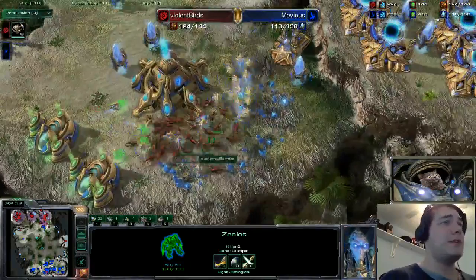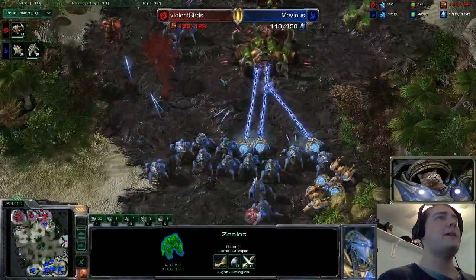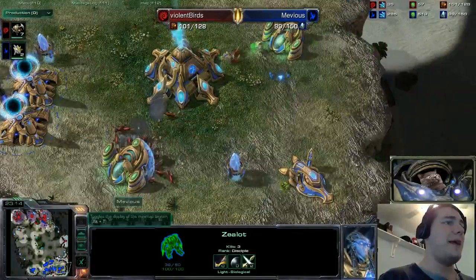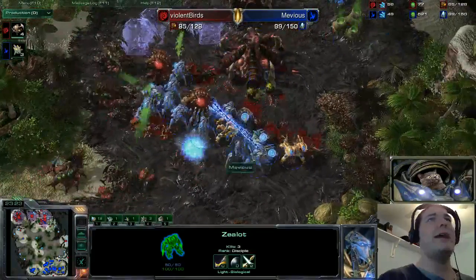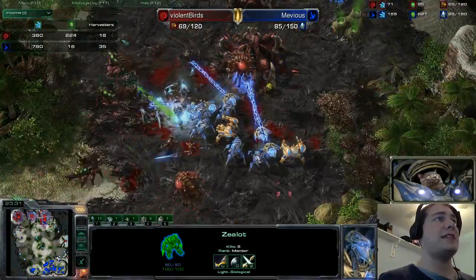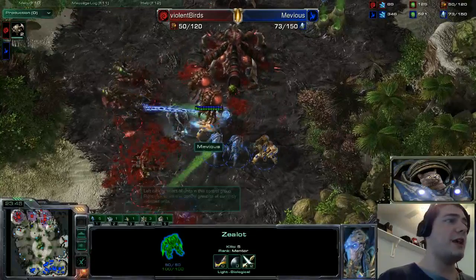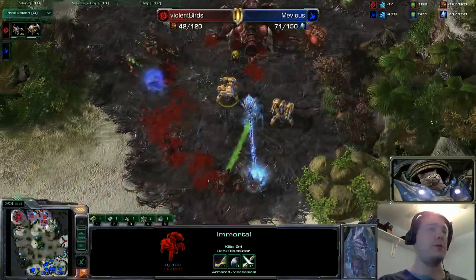Plus-two weapons on those zealots is making short work of those zerglings, but the zerglings can easily run away since charge isn't done. Mevious is moving up with his superior force into Violent Birds' third. Violent Birds doesn't have much to defend except a handful of roaches and his own drones — those drones get cut to pieces. The zealots are having a heyday on the main, but the main was pretty much mined out anyway. All drones are being pulled. The naturals are completely mined out and Violent Birds does not have anything to re-macro with — just 16 harvesters left.